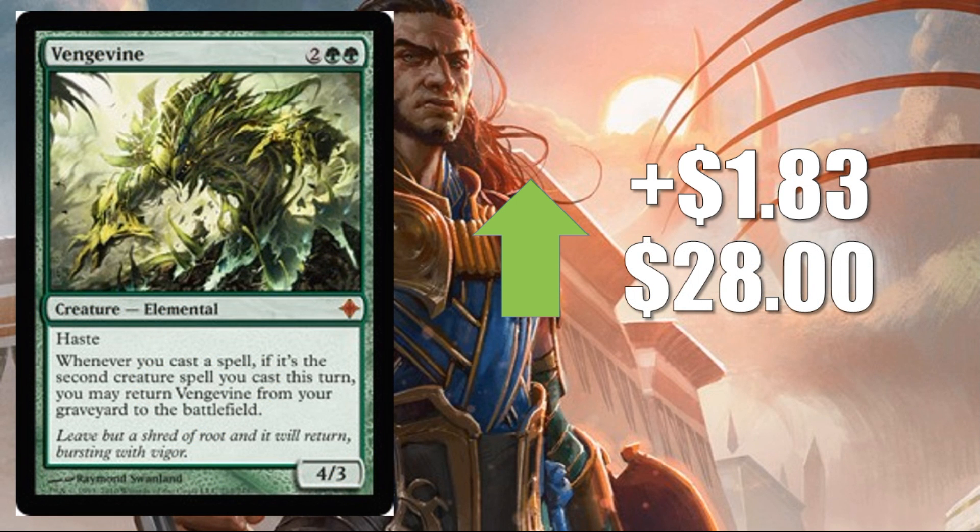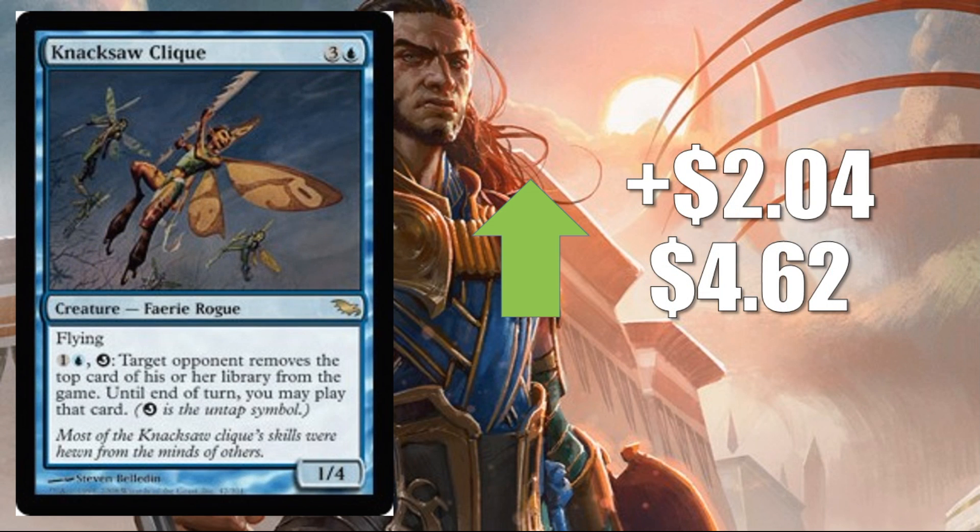Number two: Vengevine, up $1.83 to $28. Here's another card that is very Modern playable and has been doing well recently. It's going up a little bit this week because Saffron Olive featured it in a deck tech — a Jund Deatvine deck. Number one: Nath of the Gilt-Leaf, up $2.04 to $4.62. It's a good Commander card. There's a pretty spiky Commander build going around right now with Mairsil, one of the alternate Commanders from the Wizard deck that came out a few weeks back. The reason this one is jumping more than others is because it's a Shadowmoor Rare. That block — Lorwyn, Morningtide, Shadowmoor, Eventide — was out during a time when Magic sales were down, so fewer cards were printed. Cards from those sets tend to jump pretty quickly.